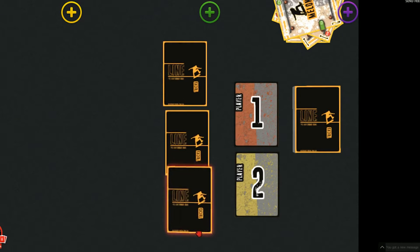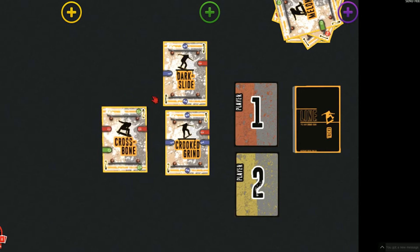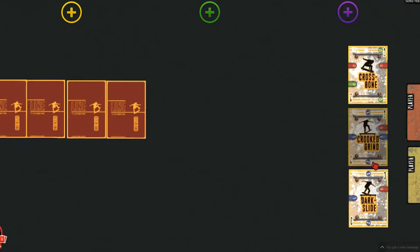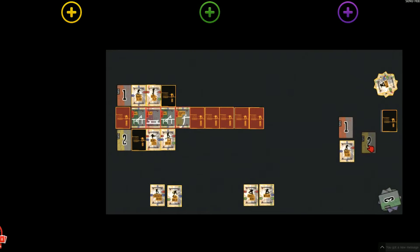Drawing trick cards is strategic and a huge part of the game. Depending on the trick card you choose, it affects the order you get to draw next time. Do you choose a high scoring card but draw last next round, or choose a low scoring card and get to draw first next round? In this example, player one chose the crooked grind whereas player two chose the crossbone. This means the order for drawing cards next round would be player two first, then player one. Each player will develop their own strategy.